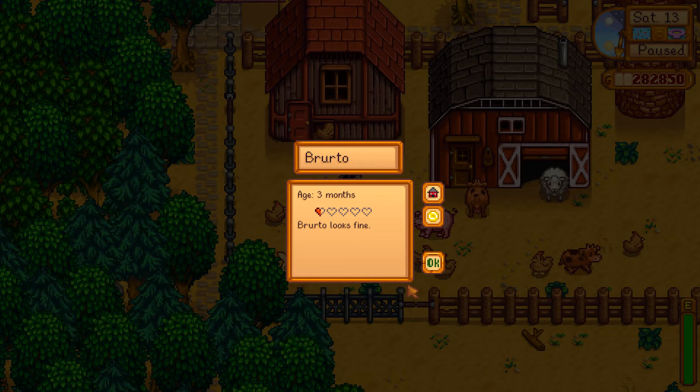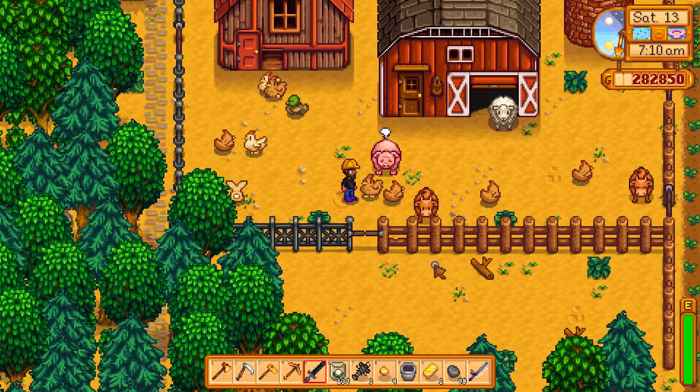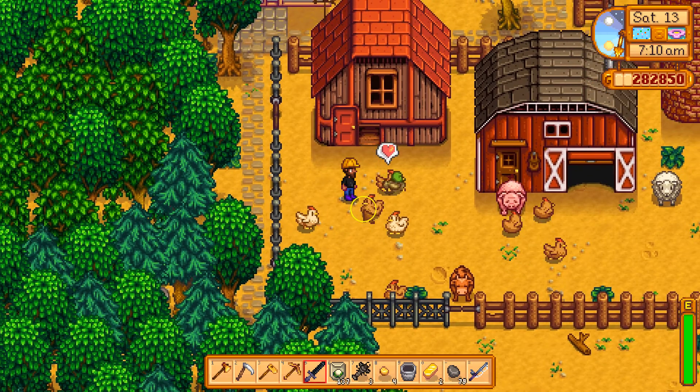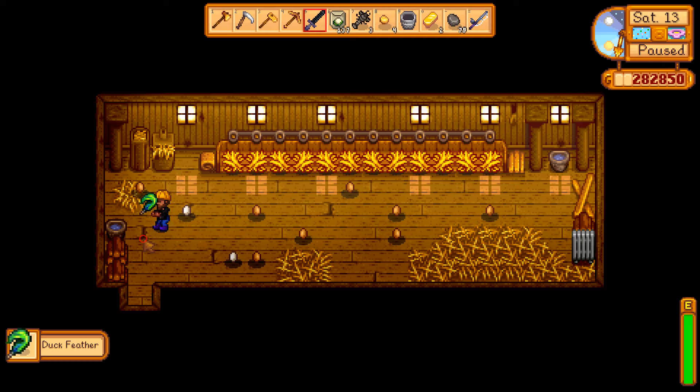That's his happiness, and the more happiness he has the more he will produce. In order to increase the happiness of your animals you just right click on them and a little heart will appear. This is indicative that you have made them slightly happier, and with just half a heart they will produce the feather — yay, the feather.